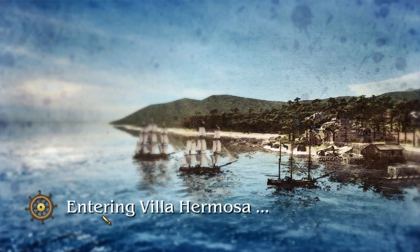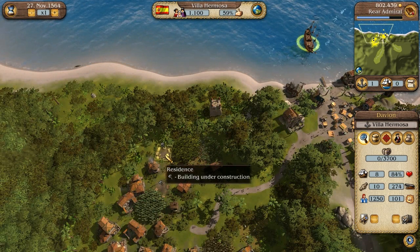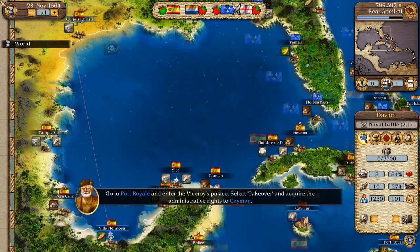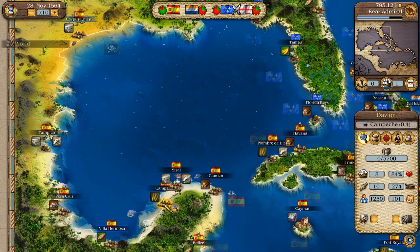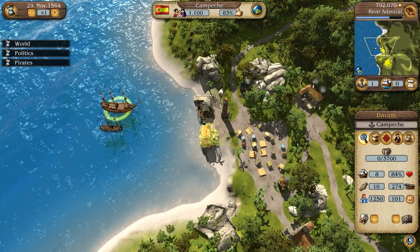Everyone seems to be happy, which is nice. It shouldn't be long until we actually get all of this — four days. While that's being built, let's just head back over here and destroy that pirate ship. They have a strength of 81 whereas we have a strength of 101. Actually, let's head over to Campache before we do anything and repair our ship — I think that would be the smartest thing to do.